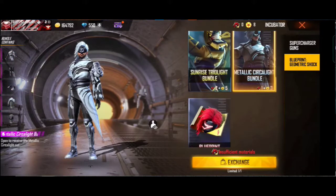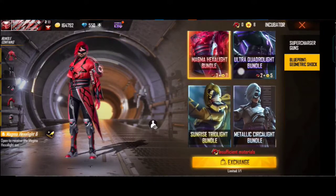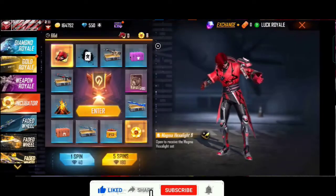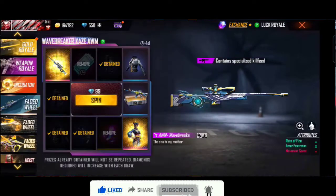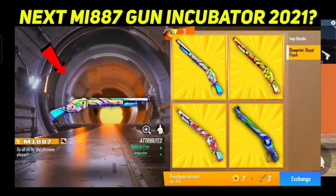I am going to use this incubator. If you buy a new incubator, it's a real M1887 gun skin. We will be able to get this in 2022, and there will be a diamond that is made available in February.